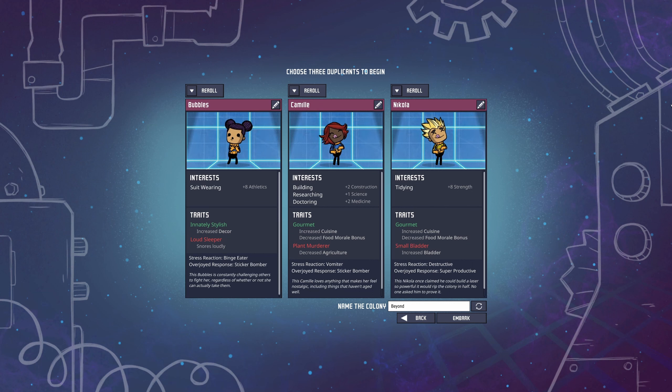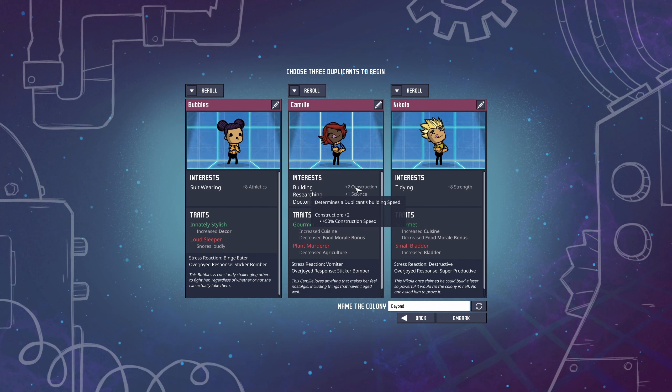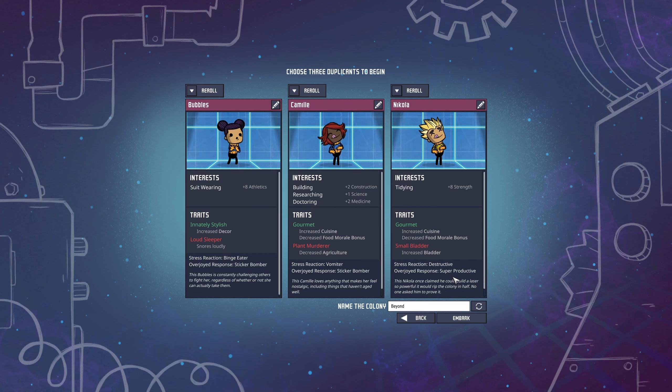These are the duplicants, or dupes, and we'll select three of them. We have things like athletics which give us faster duplicants, and strength so they can carry more things. We also have to look at traits carefully — for example, this one can do agriculture, but if it also has the plant murderer trait, those cancel out. We have to be really careful. Let me re-roll some of those.